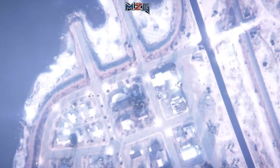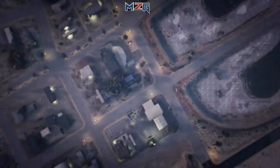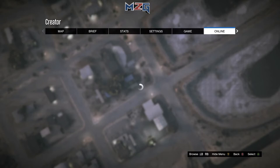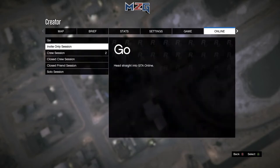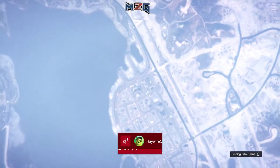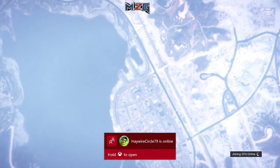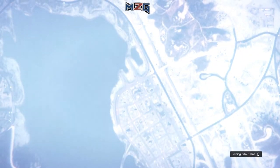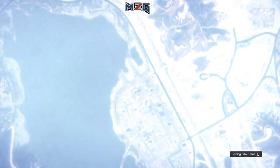You'll get spawned into the Creator, then press pause, go Online, and open an invite-only session. You'll be spawned at your bunker, or the last location you set. If you don't have a bunker, that's okay — it's not a requirement. When you spawn, make your way over to the arena.